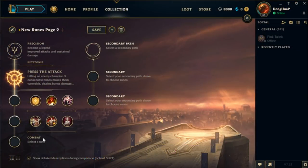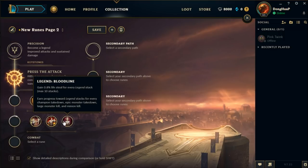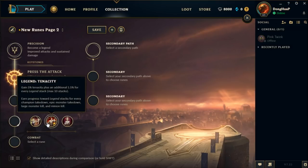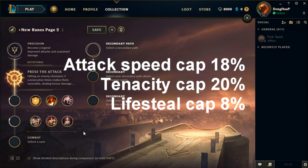In the second slot, we have the Legend Trio. Each one gives you a different stat based on which one you picked. You gain stats by killing minions, monsters, and enemy champions. You can gain attack speed, tenacity, or lifesteal based on which one you chose. Each one caps at a different number.